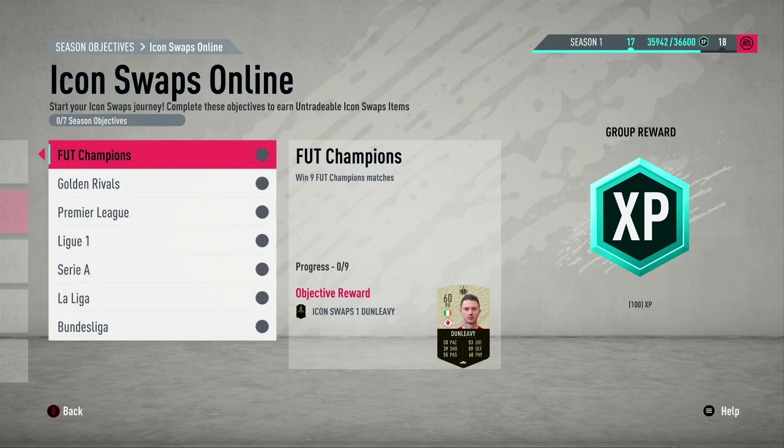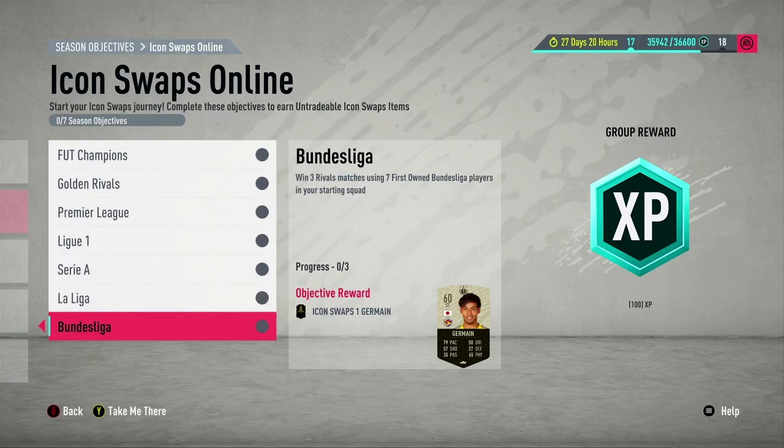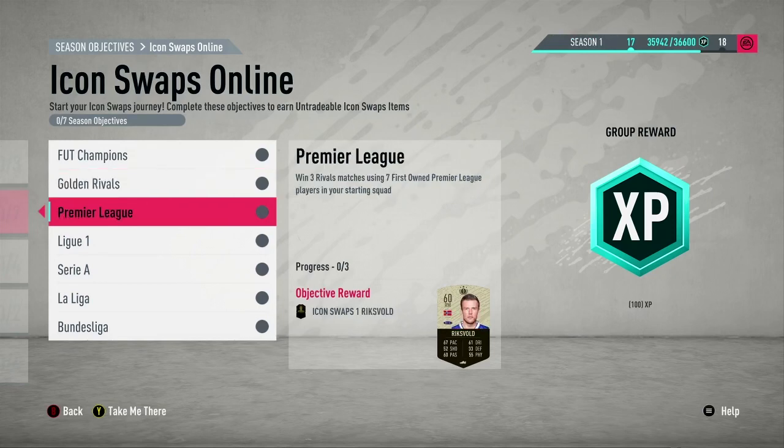So that's one player token. You can get two, three, four, five, six, seven tokens online. The first online one is win nine FUT Champions matches. Then there's the Golden Rivals — win three rivals matches using a full squad of online gold players including the bench, with a max overall squad rating of 83. You have to win three matches.